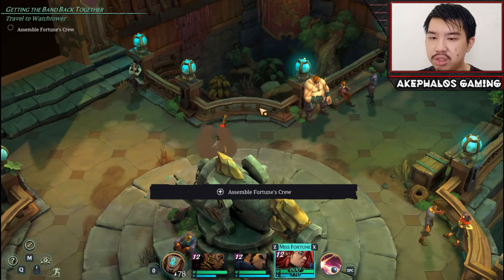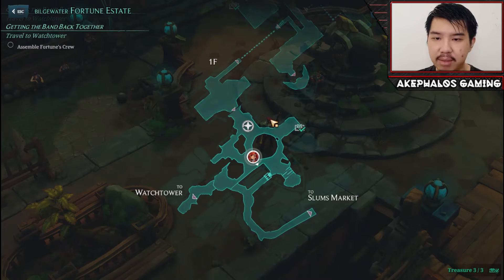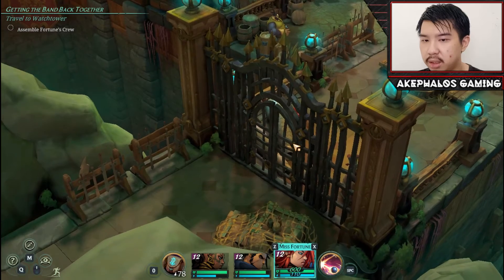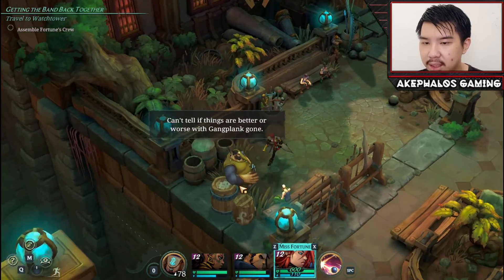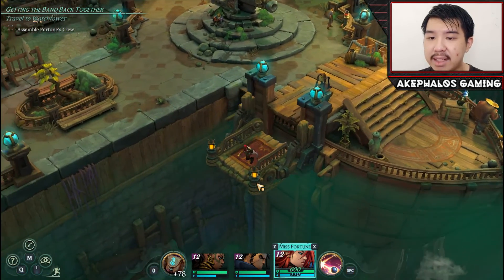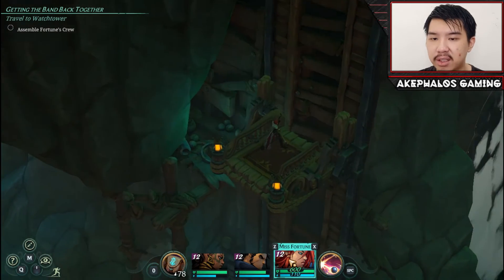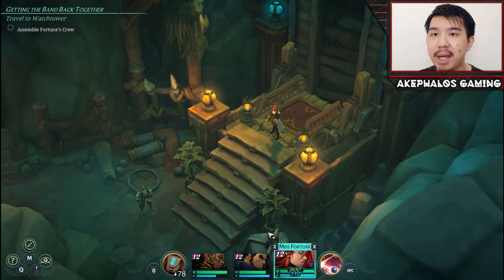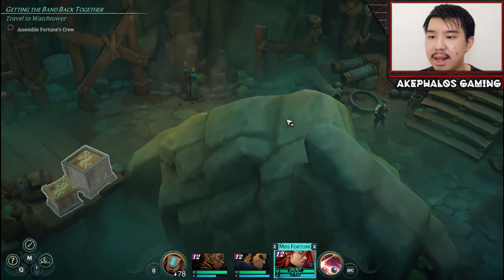So it looks like we have to assemble Fortune's crew, and we're going to start using her right off the bat. It looks like we have to head to the watchtower. The watchtower is to this side. Hmm, how are we going to get there? Let me grab all these first. Maybe we have to head back down to the guy that was blocking off the path earlier and then head on over there. Also, one thing I noticed is that Miss Fortune actually runs faster — I think because she is a smaller character. I'm predicting lighter characters are going to run faster, like Pyke and Ahri as well.